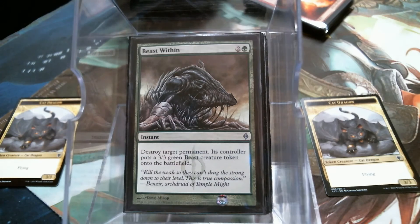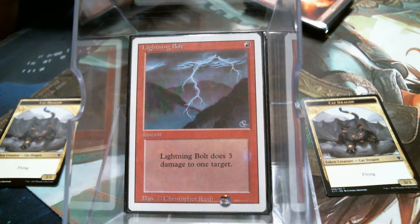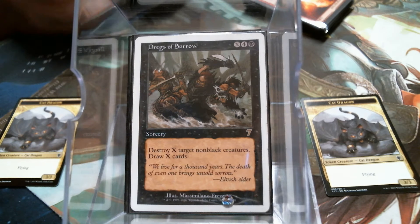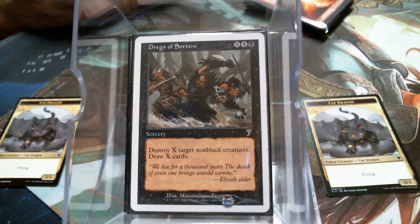Beast Within, because sometimes more than creatures just need to be dealt with. He gives them a 3/3 Beast, which is negligible. Lightning Bolt is just absolutely universally good — it's so much utility, it's not just for creatures. Dregs of Sorrow looks really bad, but the one thing I like about it is this is a three-color deck and it only requires one black. That's six mana to destroy one creature and draw one card, but it gets exponentially better the more mana you have. You want to throw all the marbles in so you can board wipe and draw a new hand. In that instance it's a decent card — not good, decent.